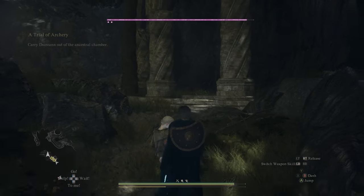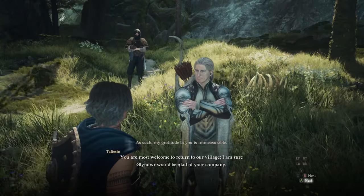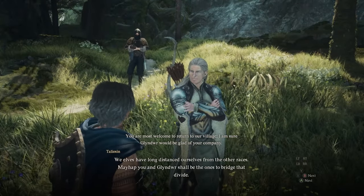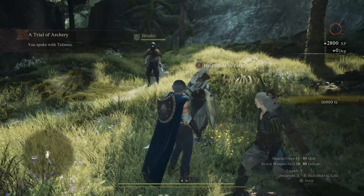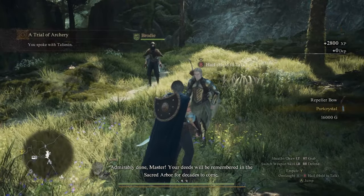Once you pick her up, just run non-stop straight out the tunnel. Once you exit you'll get some dialogue and then you'll have to speak to Talisin. After your conversation, Talisin is supposed to give you the Hunter's Secret Tome alongside a port crystal, 16,000 gold, and the Repeller Bow.